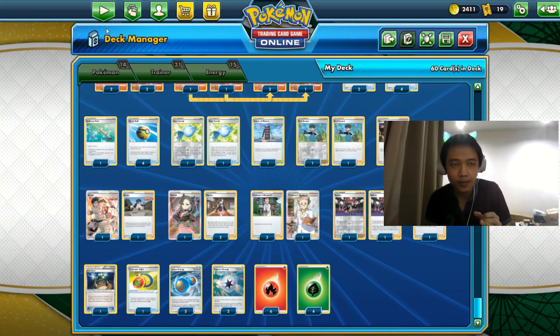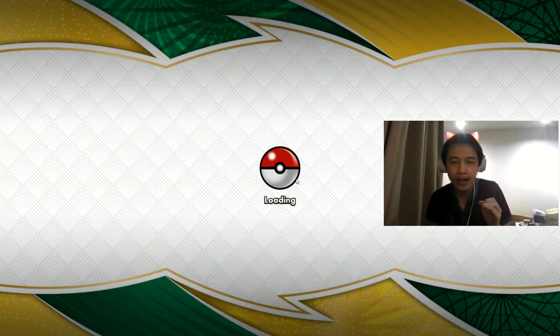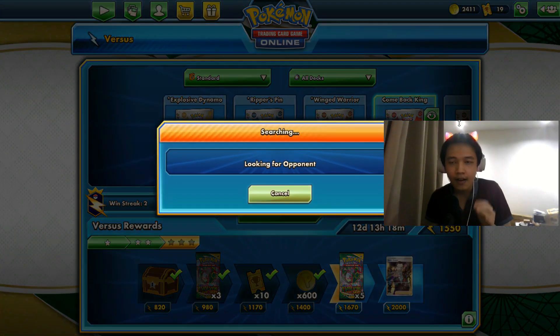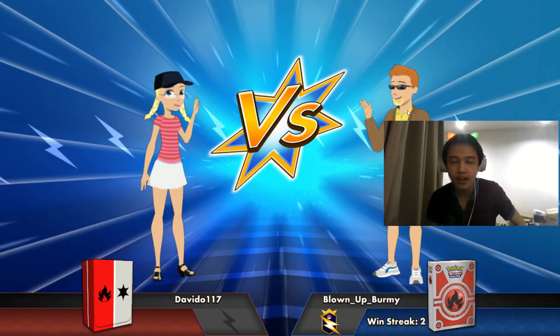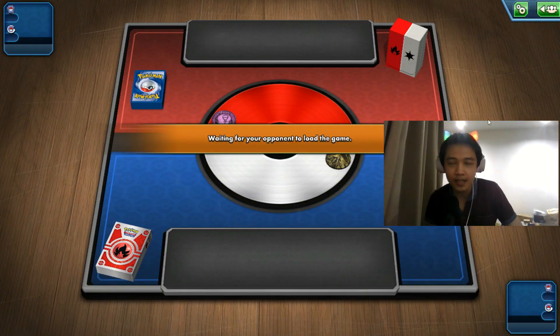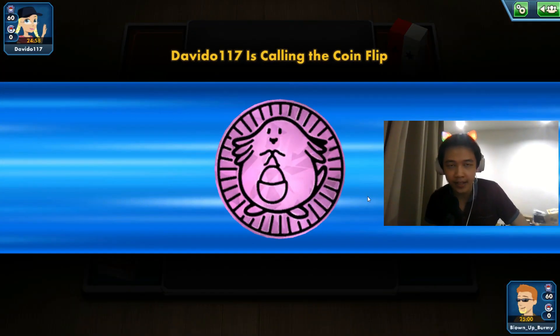That's all for the deck review — let's go to gameplay. We have six Fire energy, four Grass energy, and three Rapid Strike Energy cards. Let's go ahead with our first game in Standard format with the Comeback King deck.